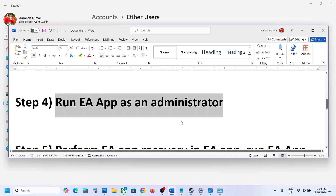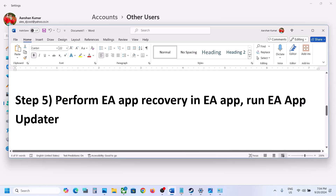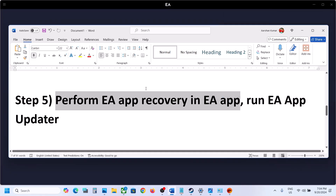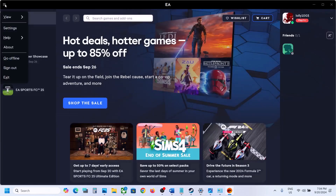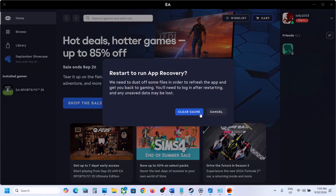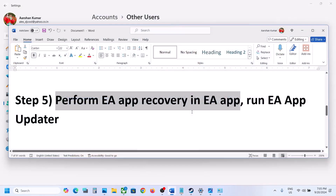If still not working, perform EA app recovery. In the EA app, click the three horizontal lines on the top left, go to Help, and click App Recovery. You will see an option to Clear Cache — click on it. This will restart the EA app; then check again.